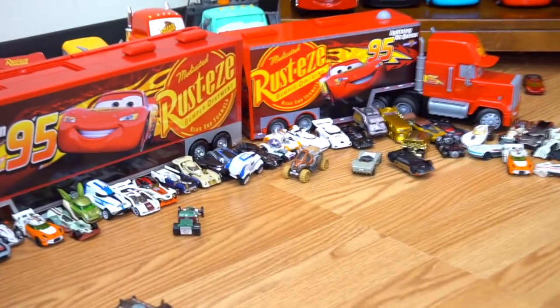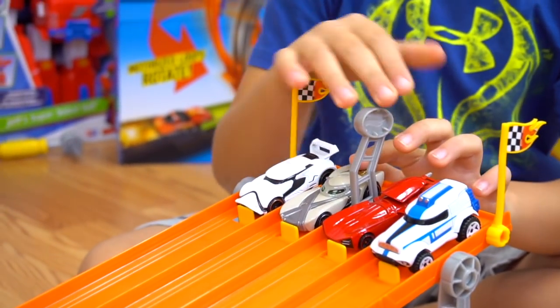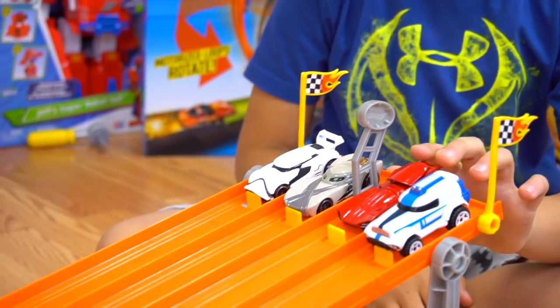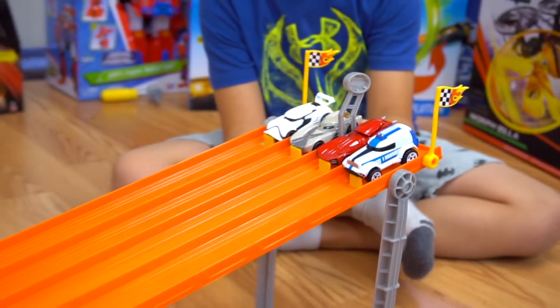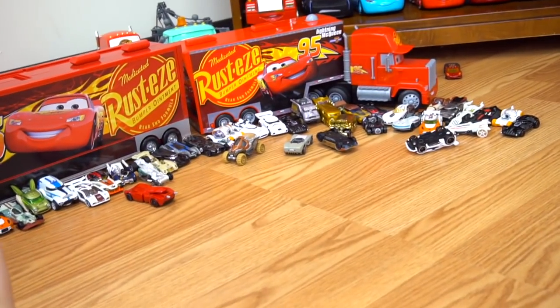Last race before the final — Finn versus Stormtrooper. Here we go — Stormtrooper knocks Finn out and wins! The final race: Stormtrooper, Praetorian Guard, Rey, and another Stormtrooper. Rey is the only good guy versus three bad guys — are you ready? Three, two, one, go! Praetorian Guard wins! Let's race one more time — ready, set, go — Praetorian Guard wins again! I told you he was going to win — he's really heavy and has good speed.